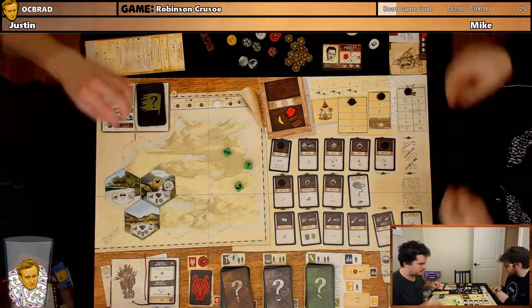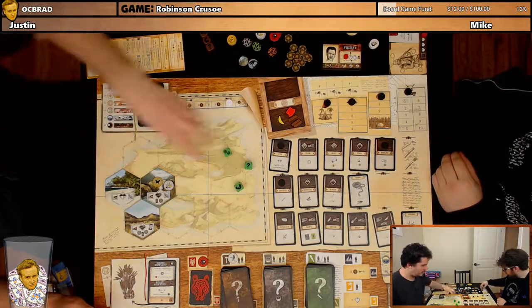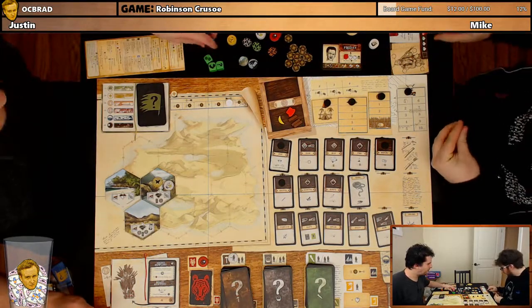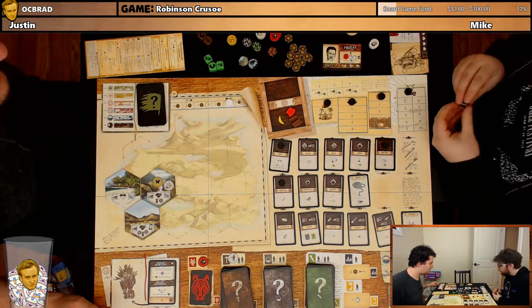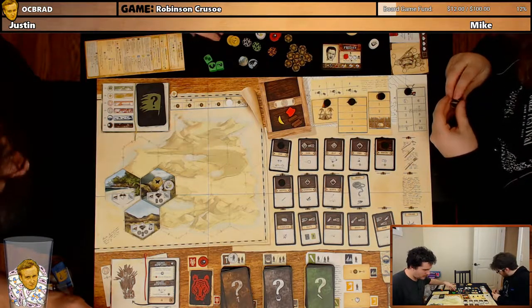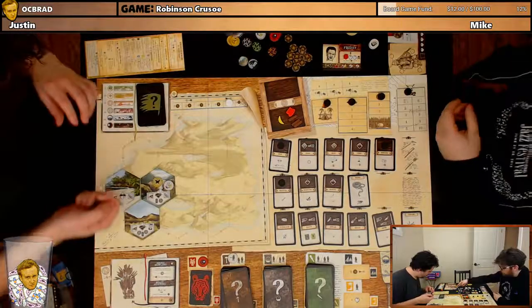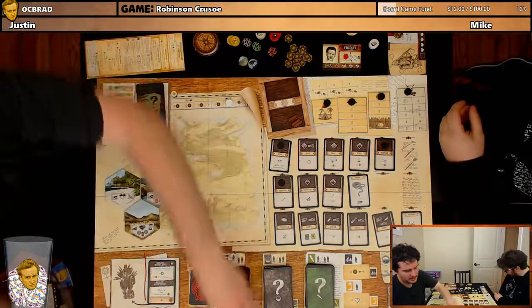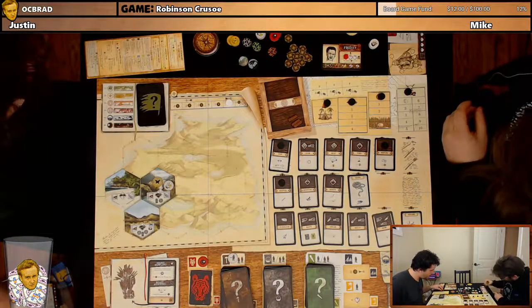Morale goes up by one and I gain two determination. Weather effect — we do not have a roof overhead, so we each take one damage. That morale down symbol... Night phase — we each have to eat. We'll get rid of our non-perishable and our banana. I now have five determination tokens.